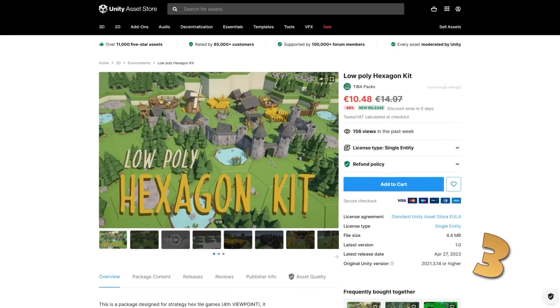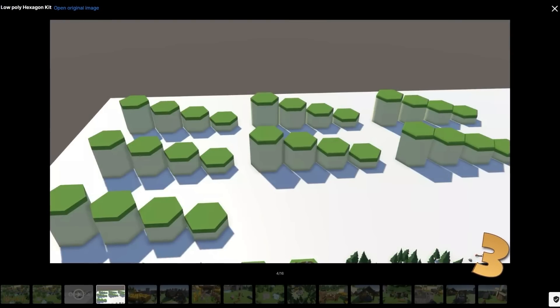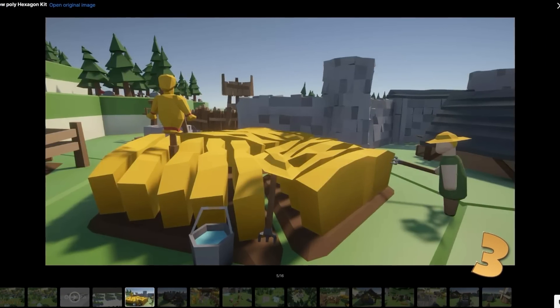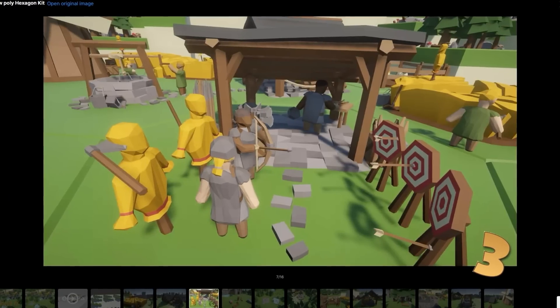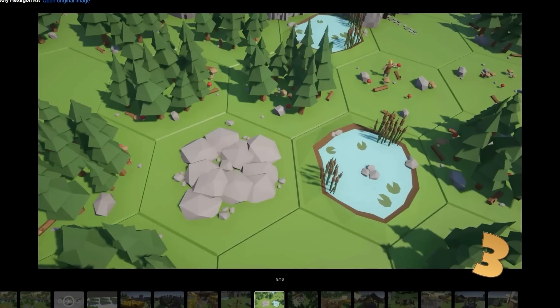Or perhaps you're working on some hex game — if so, here is a nice asset pack. You could use this combined with my hex root system that I made in a previous video. It includes lots of unique tiles, some with houses, others with resources or soldiers, so this would be the perfect pack to make a quick prototype kind of like Civilization.